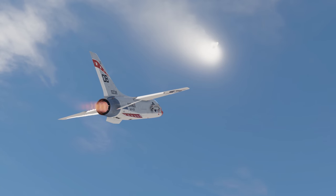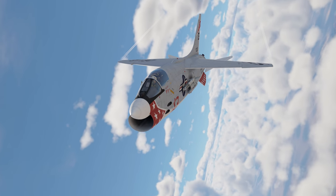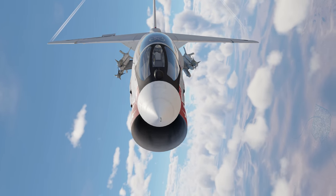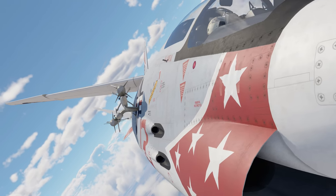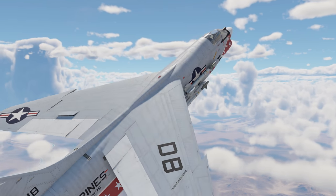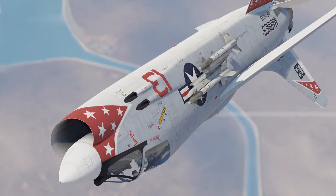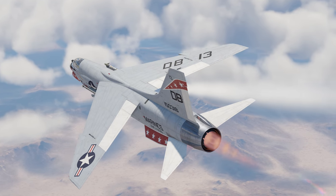Our recommendation is to go for either the D modification — the infrared one — or the C modification — the radar-guided one. The former is great for close combat when you need a quick missile launch, while the latter requires a target lock using radar first, which means a longer launch delay. On the plus side, the radar-guided missile is an all-aspect one, so you can use it even head-on. If you don't know which one you'll need, you can take a mix of both.